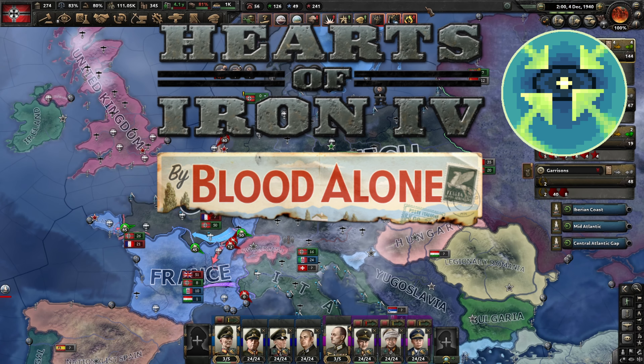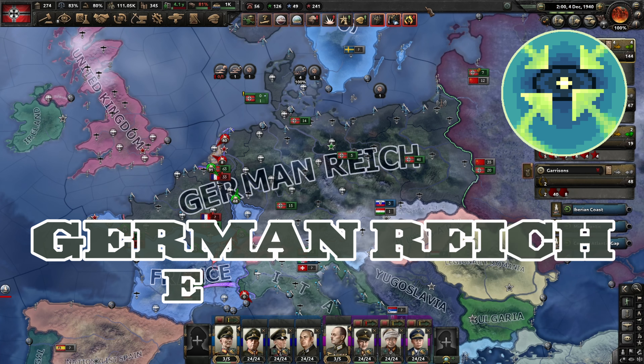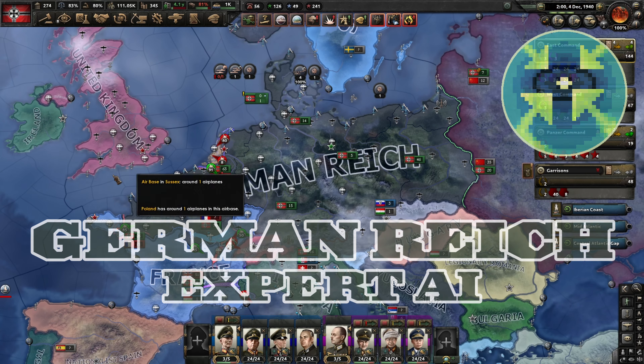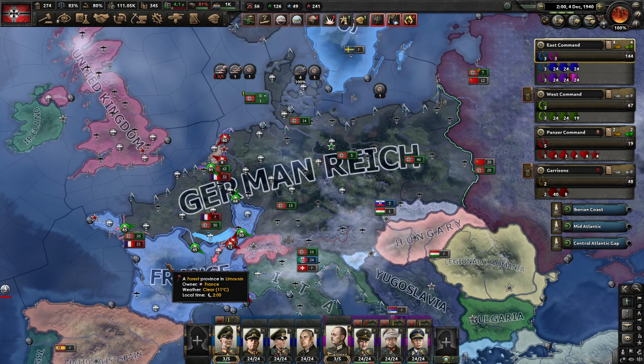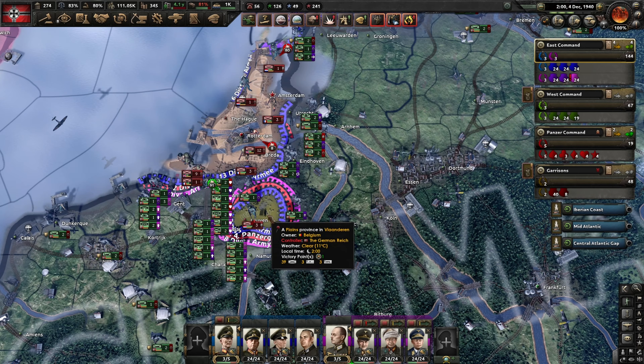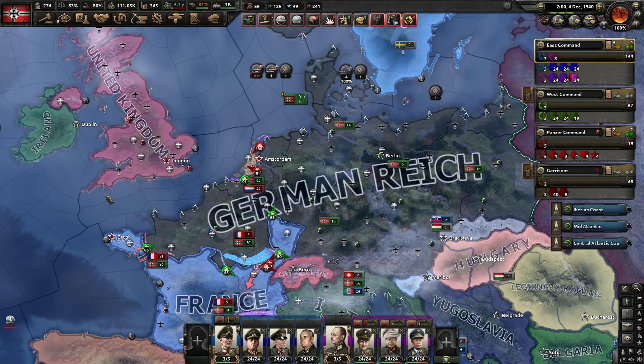Hi, I'm Exisys, and this is Hearts of Iron 4, by God Alone, where we're playing the German Reich with Expert AI. Last episode we failed again at conquering France and the Netherlands; we did however capitulate Belgium, so hopefully we will finish these off today.